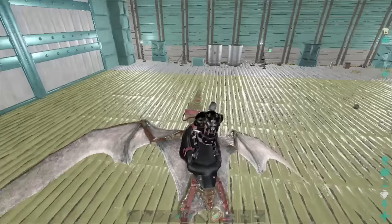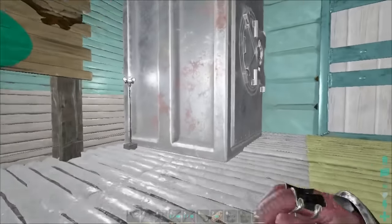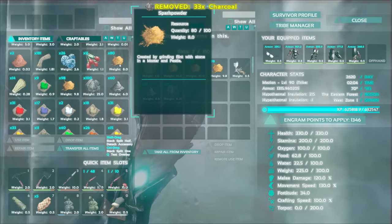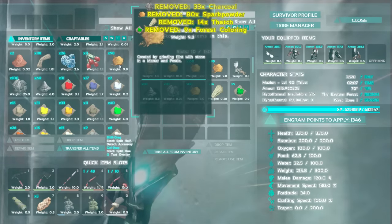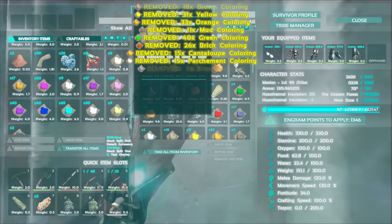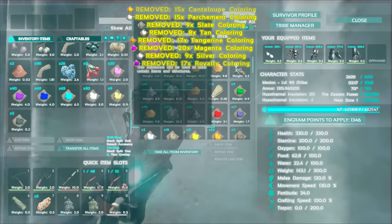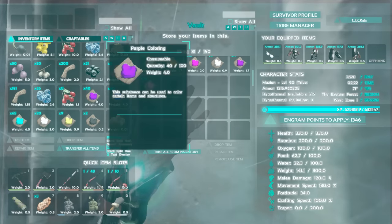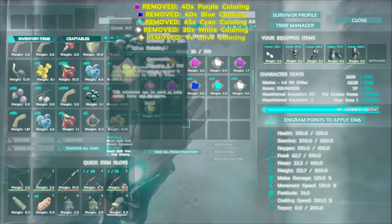I've got tons and tons of paints on me — I need to put all the paint back in this home, and all the charcoal and all the other things. But what we're gonna do today is try to start our little compy army. We're gonna start looking around the server for compies and start taming them up.